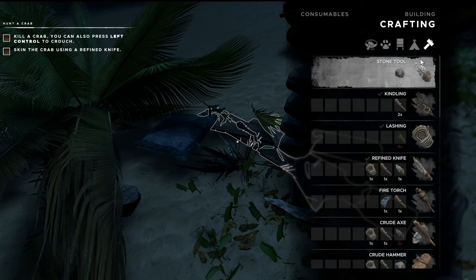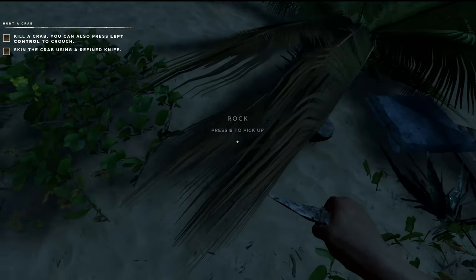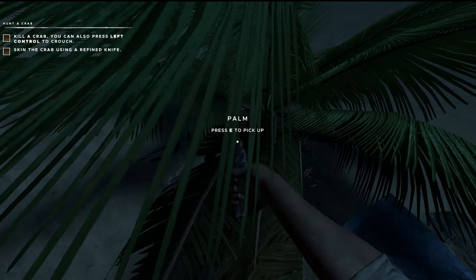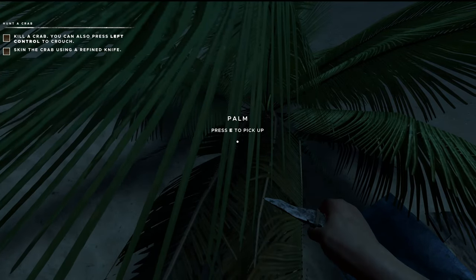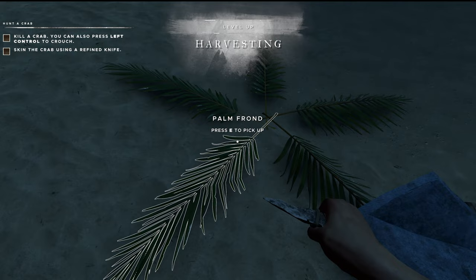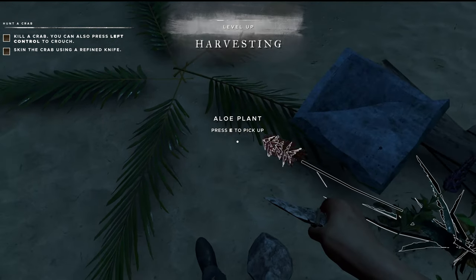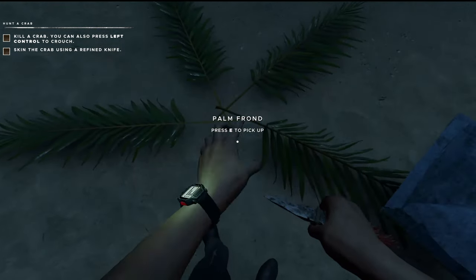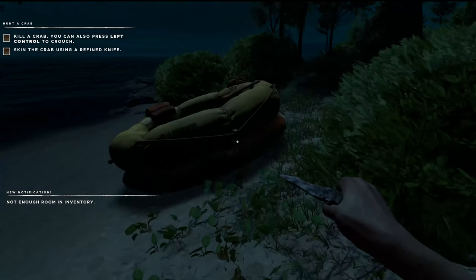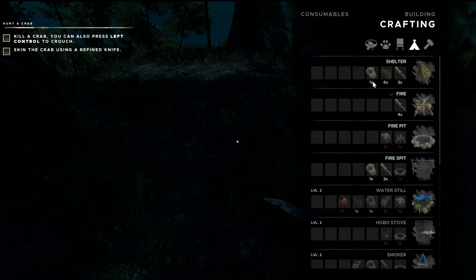I don't want to build another refined knife, I need to just find the one I've got. I guess I can use this to break this up, it's just going to take a little bit more. My refined knife has got to be here somewhere. There we go. Now let's see if we can build a shelter. I've got to pick them up — four of them. Now let's get back up into here and build this.